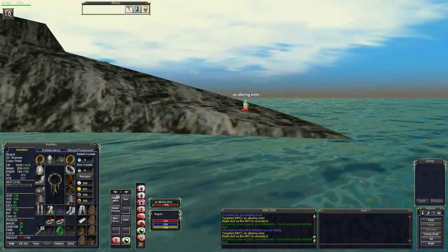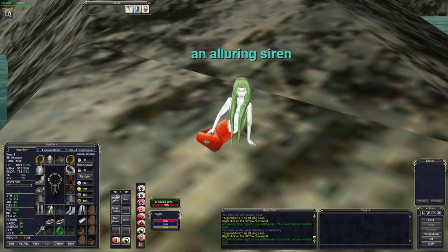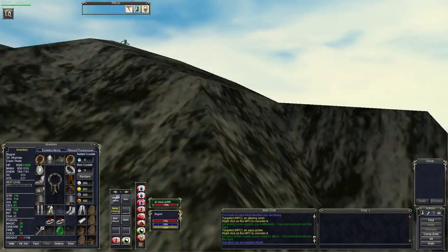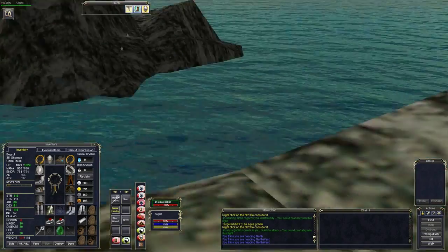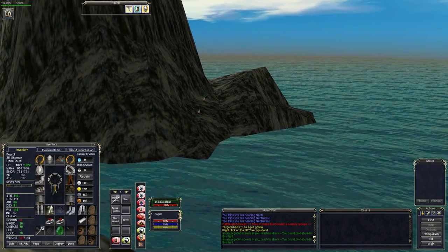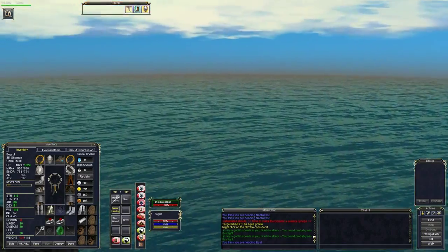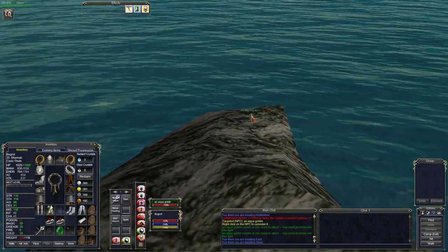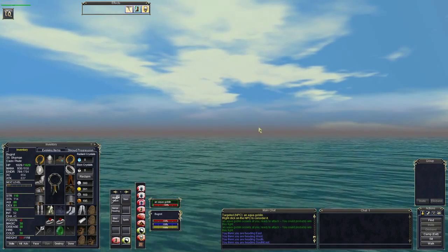What I always find quite interesting is when people move on to the next MMO - particularly way back in the EverQuest period. Let's go get the alluring siren. Hello there - I'm not sure how alluring she actually is. I don't mind the green hair but I'm not sure about the fins. Oh, there's some bloody goblins here - aqua goblins, and they're scowling. I don't think they're the ones we require though.